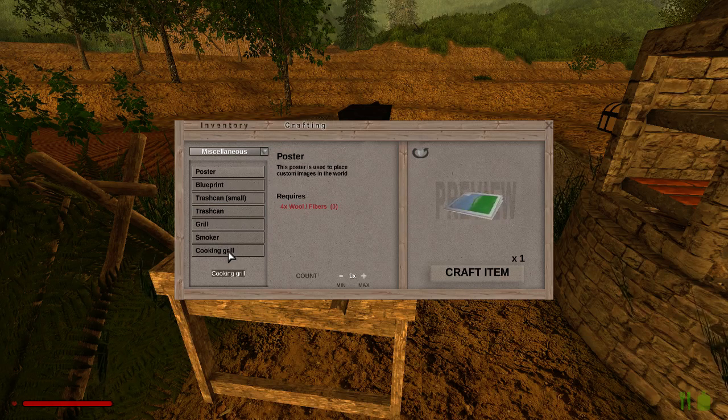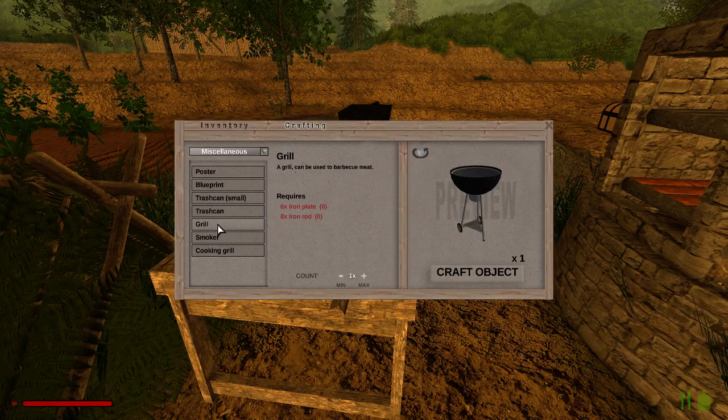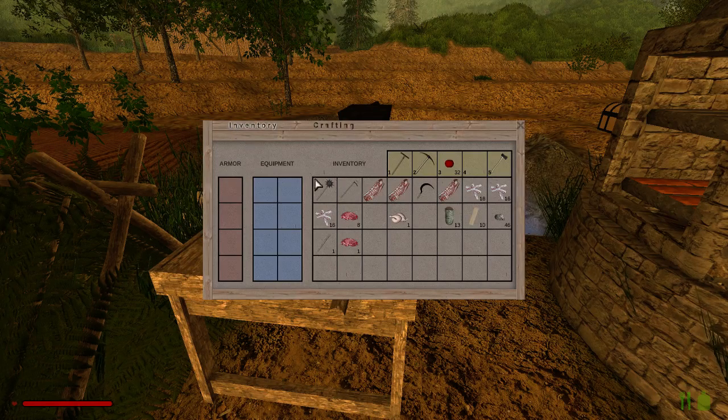So under miscellaneous is where we find the grill smoker and cooking grill. Let's start with the grill - a grill can be used to barbecue meat, looks just like the Sunday barbie dinner. We're going to need six iron plates and eight iron rods, so let's go into the inventory.